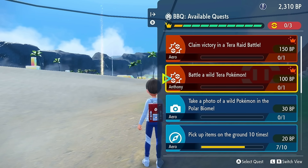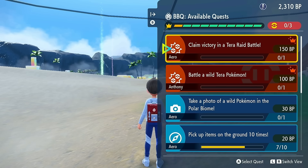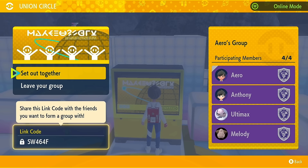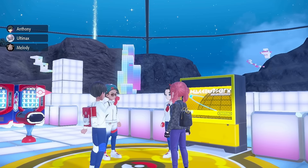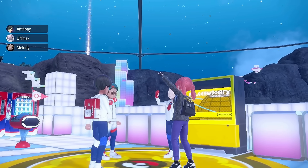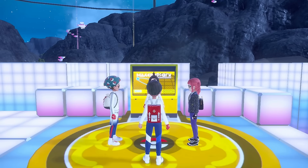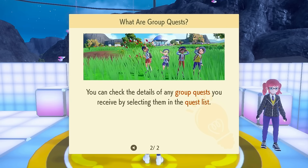You might be thinking: I'm taking hours and hours and I'm gaining like a couple hundred BP each time. How are all these people getting legendary Pokemon so quickly and the starter Pokemon and all of that? Well, the trick actually comes down to doing these quests with more people. If you actually decide to start an online room or go into somebody else's world, you'll notice that anytime you or anybody else tackles a BBQ inside that multiplayer lobby, every single person in that lobby is going to get the Blueberry Points — even if they did not contribute anything to it.